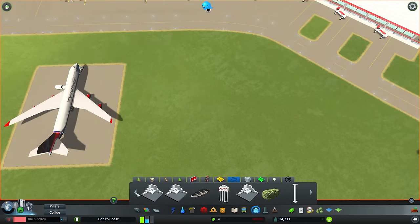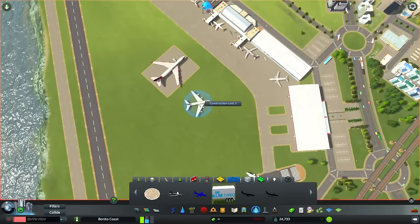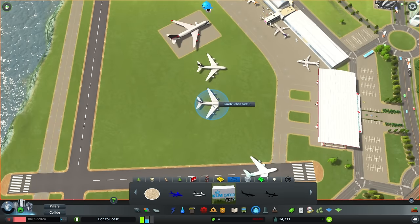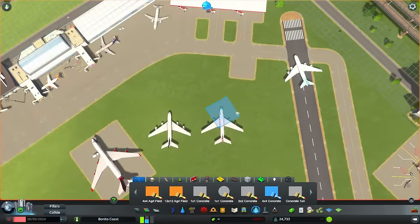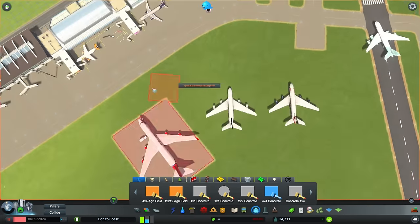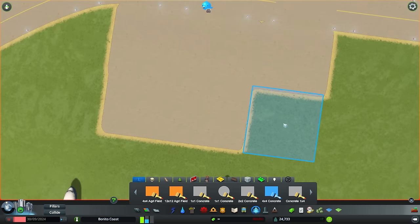We have different airlines - Aeroflot, Air France, Lufthansa. I'm just obsessed with Lufthansa, I love it. We also have British Airways and Virgin something - I don't know, some other airlines. It just adds realism to the airport and makes things look more realistic, which is what we want here.